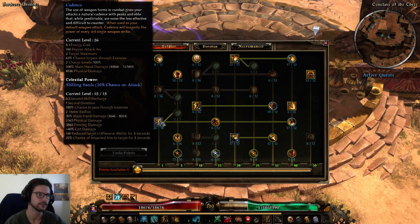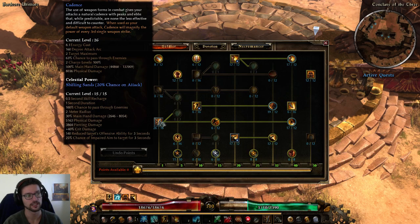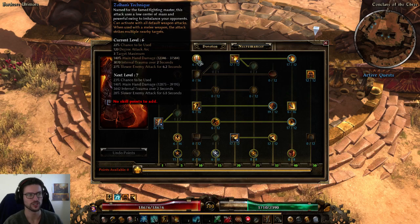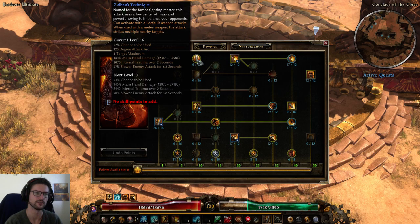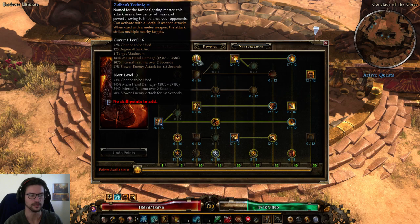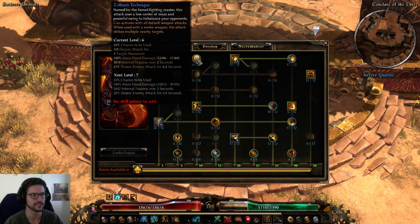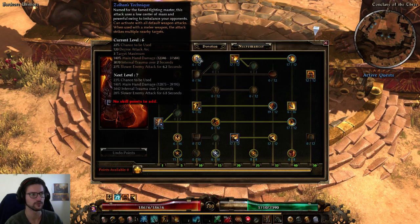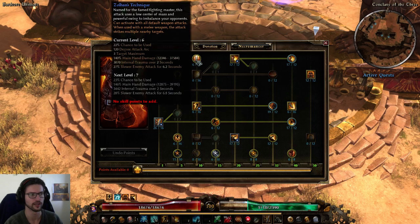Since this is a default attack replacer, it can proc weapon pool skills on the first and second hit but not the third. For those first and second hits we're using Markovian's Advantage and Zolohan's Technique. Zolohan's has a longish animation so it might actually have more DPS if you spec out of it. But it's okay since we're already slow attacking. One point gives us 22% chance to use it, 120-degree arc, and 3-target maximum — a little more AOE than without Zolohan's.